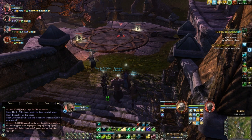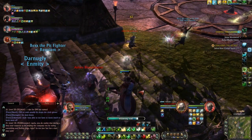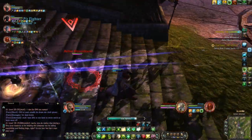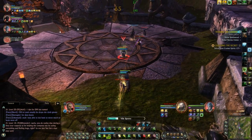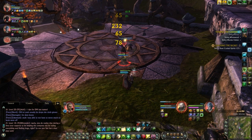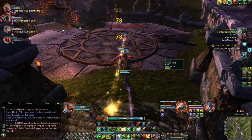Our Cleric tank just goes in, pulls them back. There are a couple of casters in the group. I throw up my natural conversion on one of them. DPS is pretty spread — the Cleric pulled aggro there, being the healer. I understand healing aggro, but I don't seem to be pulling any.